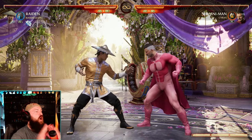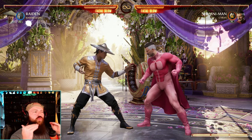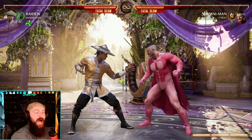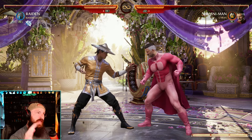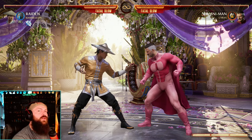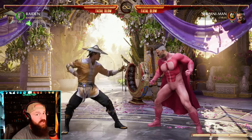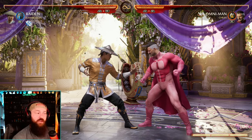Where does micro ducking come into play? Micro ducking is the sense of reading and calling your opponent — making a very educated guess that they're going to go for the grab or a high starting string. You duck that first hit or the grab, and then as soon as you see them whiff, you go in for the punish, interrupting their string or punishing the whiffed grab. It's a double-edged sword because you're not blocking — if they throw out the mid, you're going to get hit and blown up.